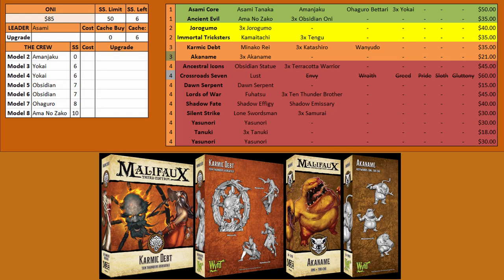Moving into the orange boxes, we start with Karmic Debt, which has Minako Rei, the Katashiro, and the Wanudo. The Wanudo is a great speedy piece for running ley lines and that sort of thing. Katashiros are good summons — and you don't need Minako Rei to summon them since they are Oni, so Asami herself can just summon them in as backfield scheme runners. Depending on the circumstance you may go with a Tengu or a Katashiro. Katashiro can do a little more damage if you want to attack. If you want to double up on summoning you can take Minako, but it's not really necessary — you mostly want the Katashiro and the Wanudo.